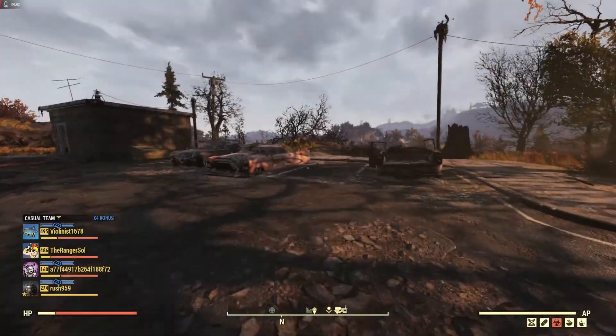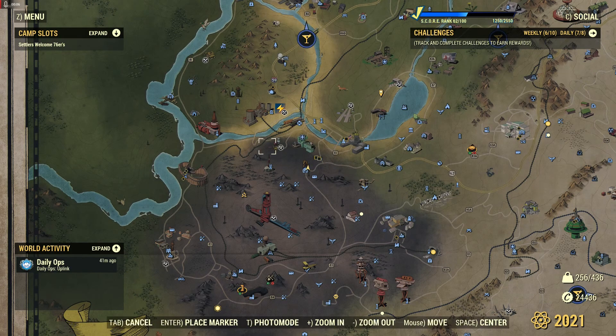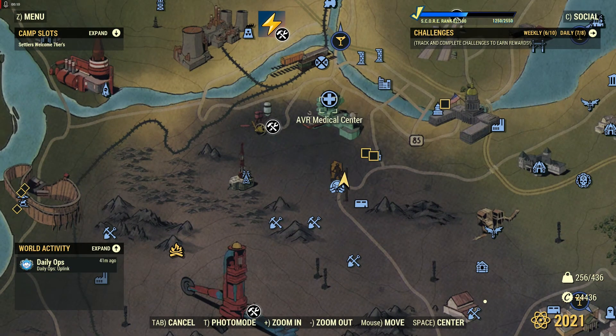Hello everyone and welcome to another Fallout 76 video. Today we're going to be capturing a workshop called Charleston Landfill. It's over here in the Ash Heap. It's encircled by AVR Medical, the Rusty Pick, Relay Tower HGB709, and also Charleston Trainyard.